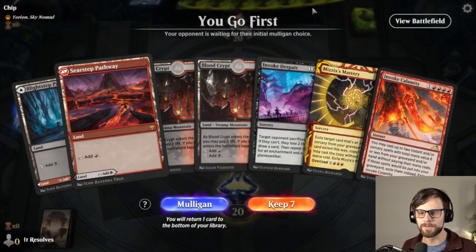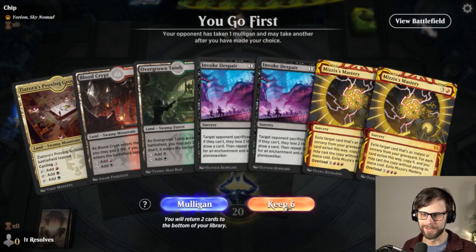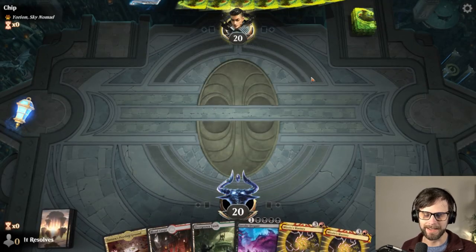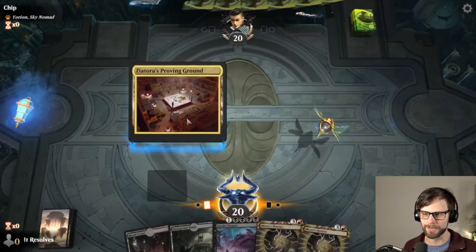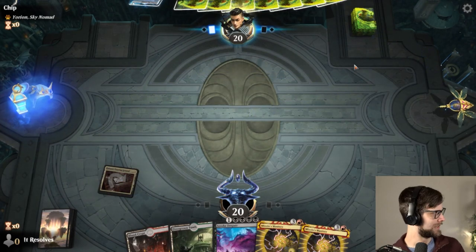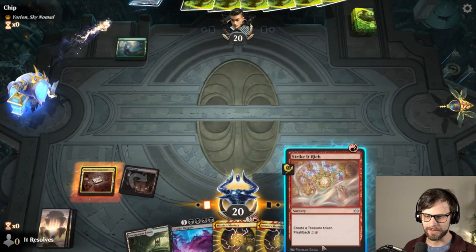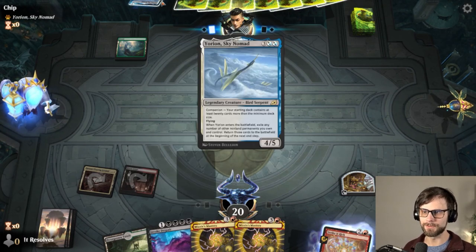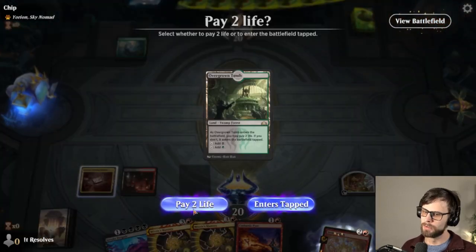Here we are for our next game, and unfortunately not a good keep — we're going to have to mulligan that one back. This is terrible too. I'm going to keep it because I don't want to go down one more card. It's a deck where you can mulligan pretty heavily if you've got the right pieces, but it's such a risk that I just don't feel like it's worth trying for. Weirdly not bad actually — that ramps us a little bit. Next turn we can ramp even more, get the Invoke Despair down the following turn, and then be able to Mizzix Mastery again.